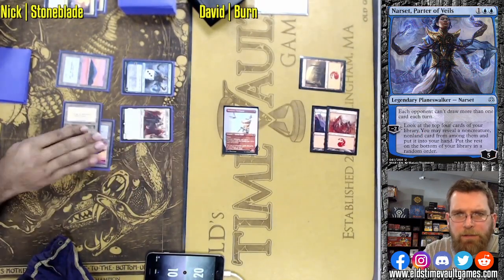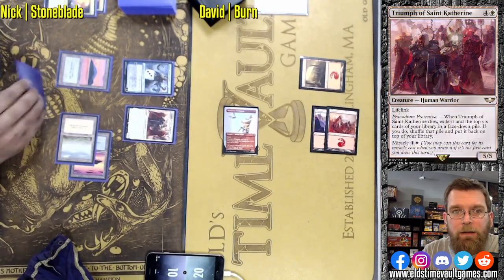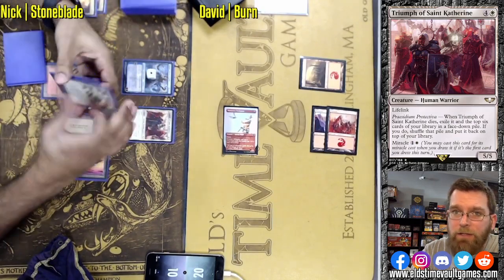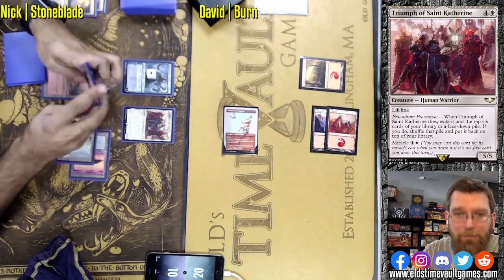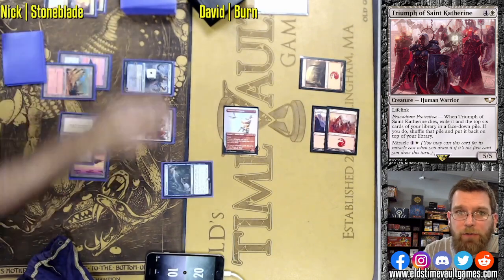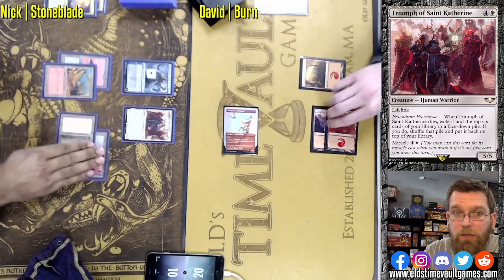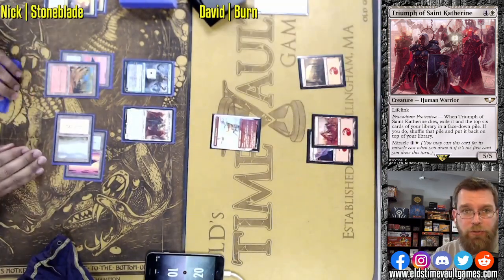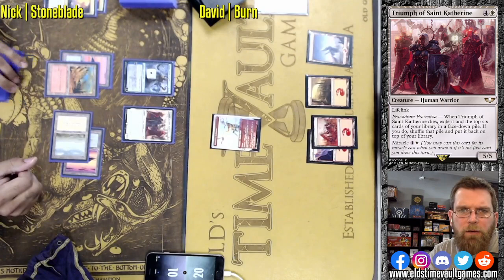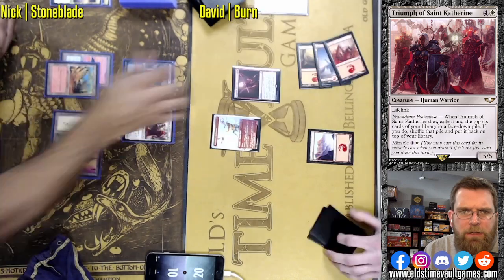Triumph of St. Catherine — that is a big one, and if you have not been playing in paper, you may not have seen the impact of this card. Just an absolute house: a 5/5 Lifelinker that Miracles for two mana. And that means, if you've played with Miracles before, you know you can set that stuff up for your opponent's turn — throw it out in response to being attacked, or during the end step when you're more happy to fight, keeping your mana open for other answers. Triumph of St. Catherine is a terrifying card.